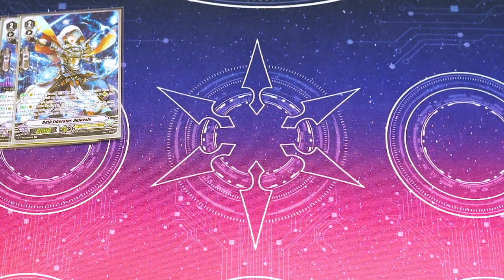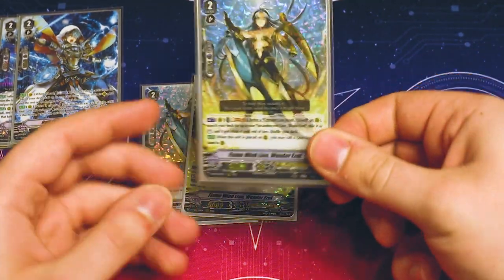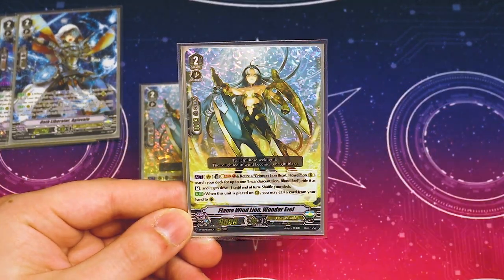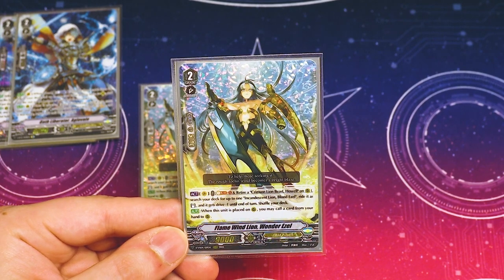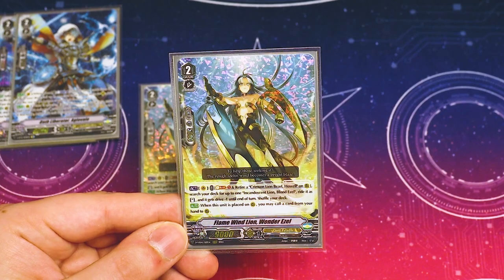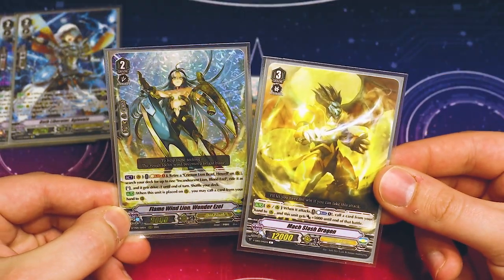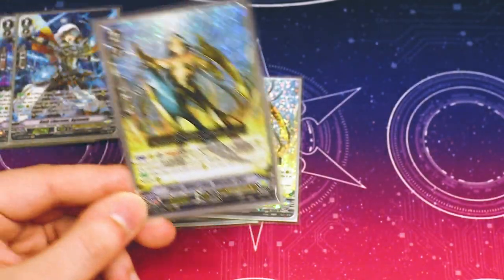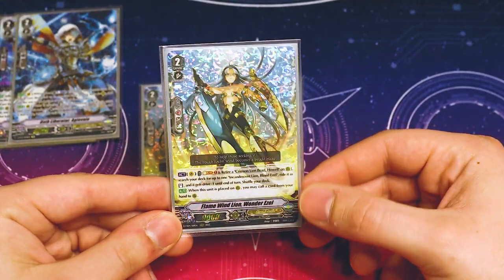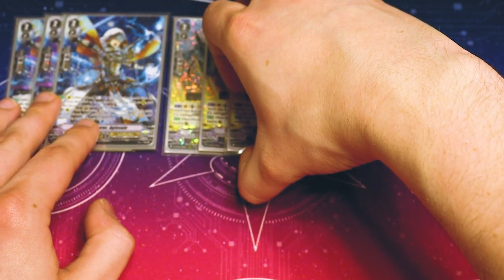I also ran 3 copies of Wanderesal, simply for its second skill: when it's placed, you can call a card from your hand. That triggers Gurgit's ability when things are called by card ability, and it also helps you extend attacks with Mock Slash Dragon. These two are the scary combo — they're what make the deck, in V as well. I ran 3 due to space issues, but you can run 4.